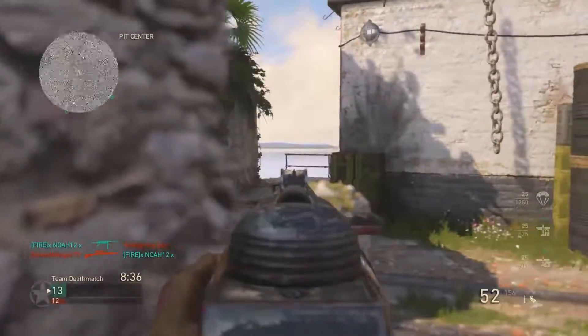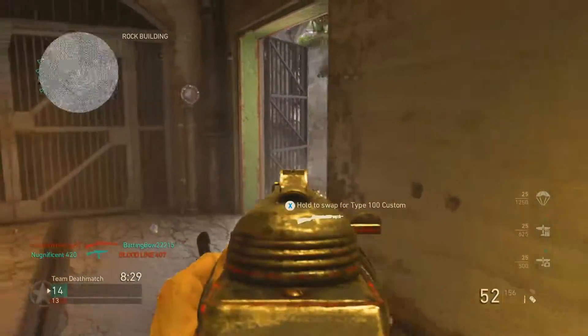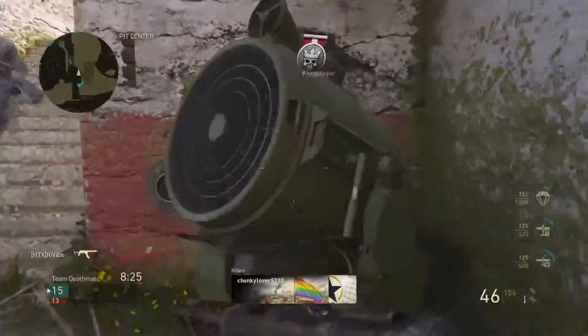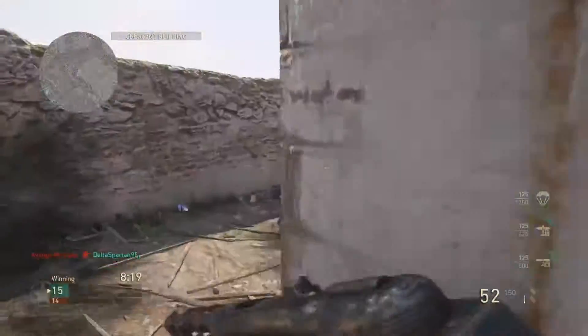In this class setup I am running Expeditionary division. I'm running the Pepache class — the god class — with grip and extended mag. I'm running Saboteur and satchel charges, along with a machine pistol that I rarely use. In this game I was just trying to mostly use C4 as much as I could to show the difference.